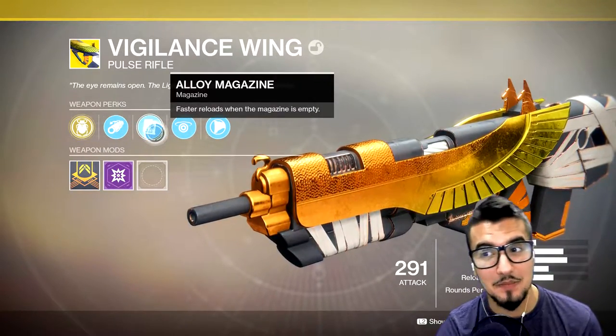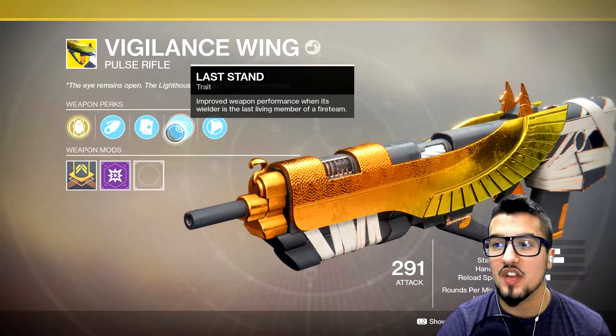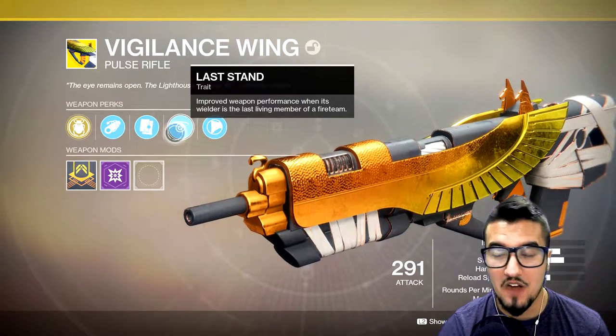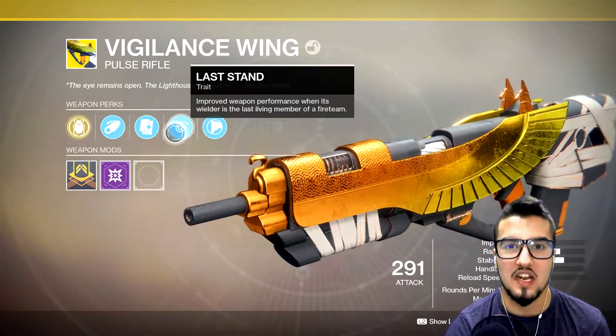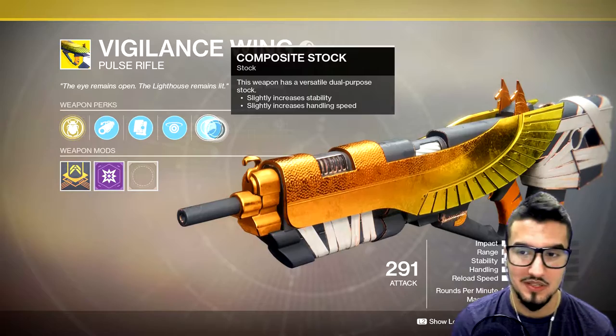Fast Reload when this magazine is empty. Last Stand: improve weapon performance when you are the last living member of your fireteam — aka when you are the last one up on Trials. This gun is very much centered to Trials. And then of course stability and all that fun stuff.